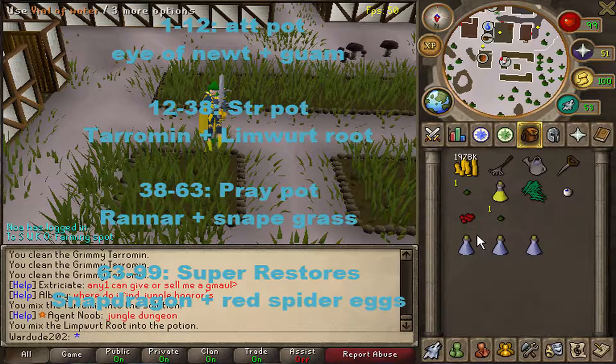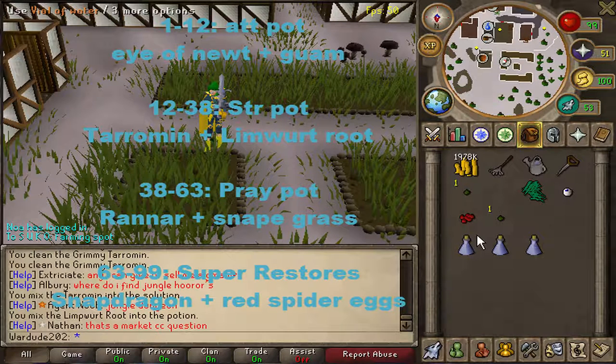Congrats — now you're level 63 making strength potions. Yes, it's going to take a while, but just make strength potions; it makes your life a lot easier. You're level 63 now — big clap for you.